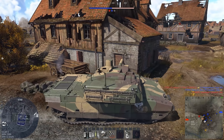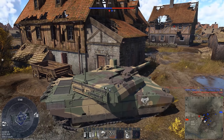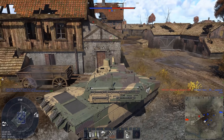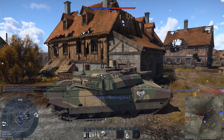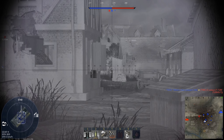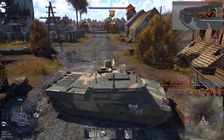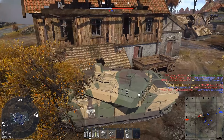I think the Leclerc Series 21 should remain at 11.0 as it's only a very small improvement over the S2. At the same time, given the gap between the AMX 30 Brennus and the base Leclerc is so great — 8.3 to 11.0 — it might be worth taking the OFL 120 F1 round away from the Brennus to lower its BR to 10.3 or 10.7, since there'll still be two top-performing French tanks. The basic Leclerc being a lower BR would also give the premium helicopter and the Roland SAM more of a place.